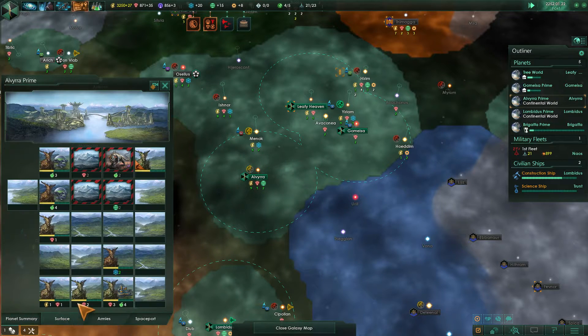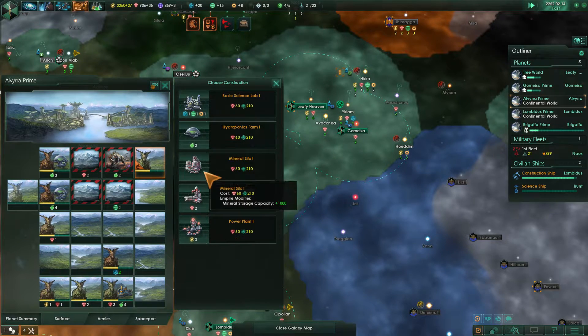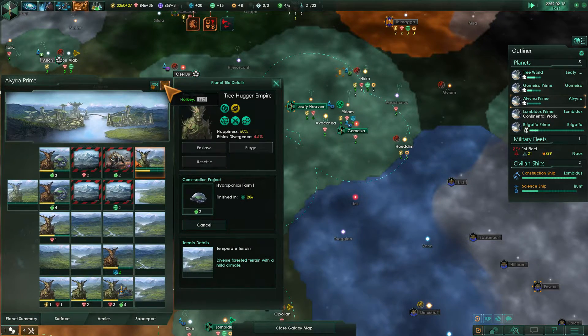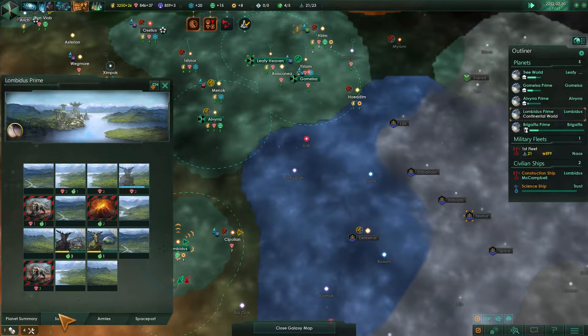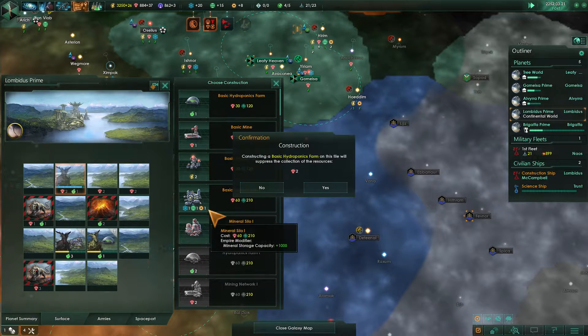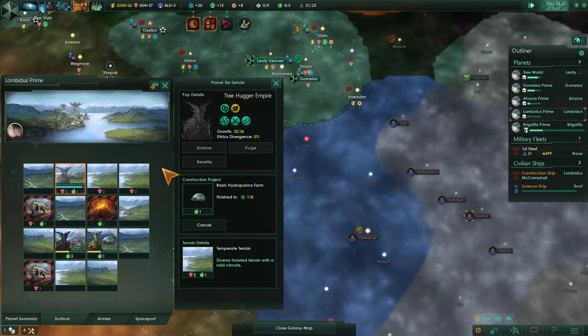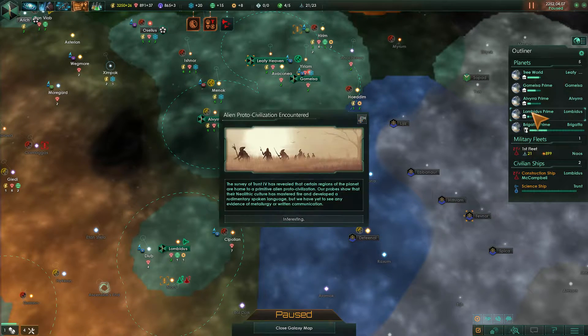Elvira — I just noticed I don't have any governors anywhere. Elvira, you've got plus three food, which is nice. Let's go ahead and build a hydroponics farm there for this pop to work. That was Elvira. Lumbidious, you've only got a plus two food. I'm going to move this pop and build a hydroponics farm — that should solidify growth on Lumbidious pretty nicely.